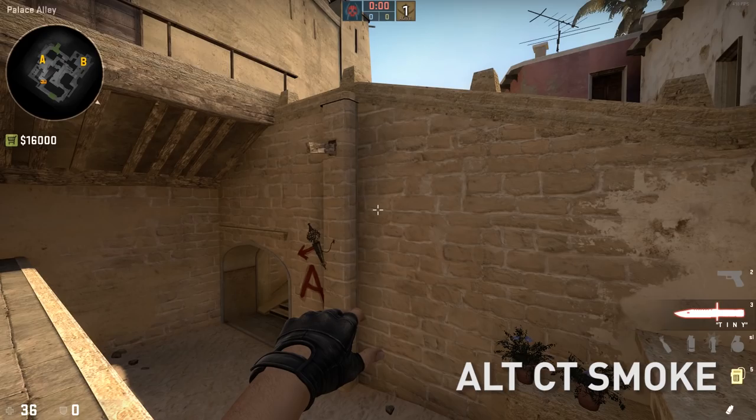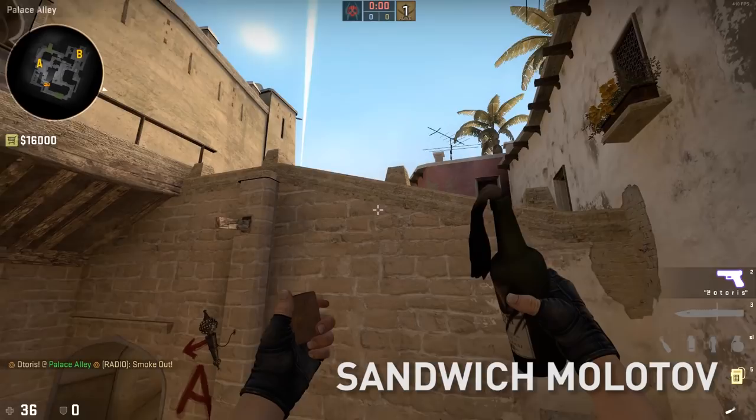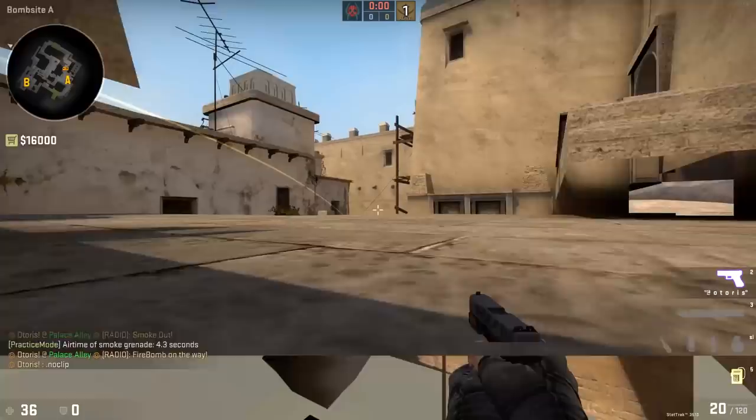This next one is a next-level combo — two nades in one spot. Simply find this T in the tiles here, find this one brick, aim in the middle of it, pull down, and jump throw. From the same spot — don't move — get a molotov, aim right here, left-click throw. You've got yourself a beautiful sandwich: a molotov and a CT smoke from the exact same spot. Two for one!